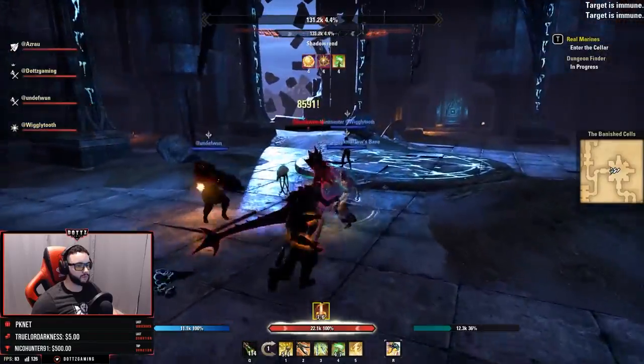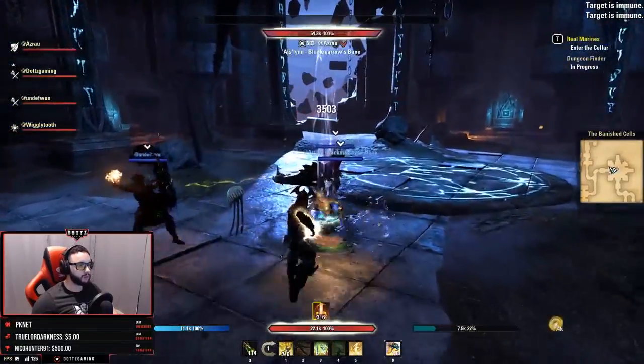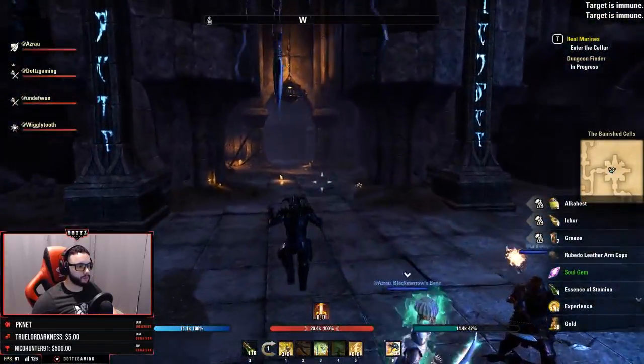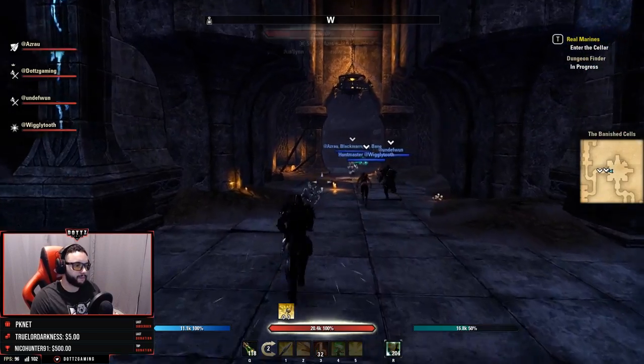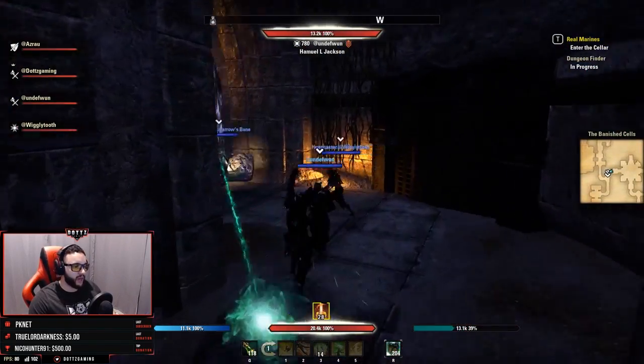A group mate can actually run over to Shadow Rend and bash him to free the stunned player. So if the person who gets charged is out of stamina and can't CC break, a group mate can go over and bash the boss to free them. That is Shadow Rend — one of the more complex bosses in this dungeon — and even still it really wasn't all too bad.